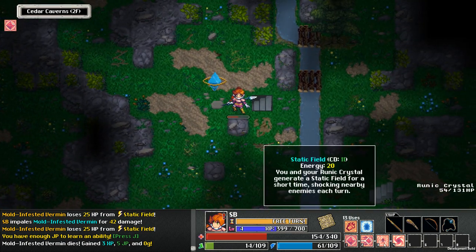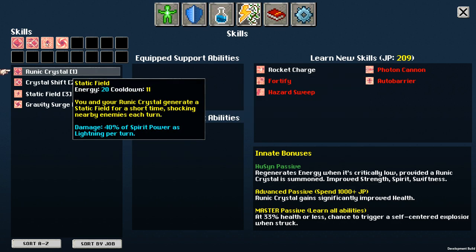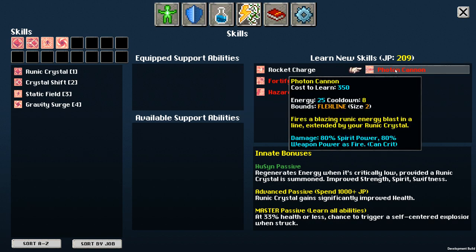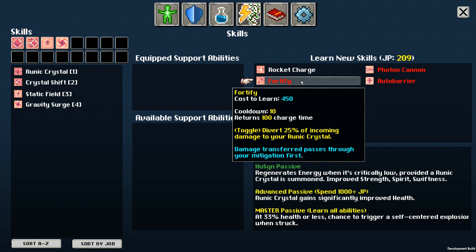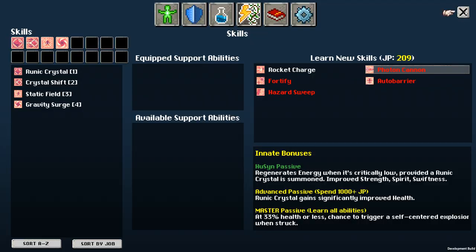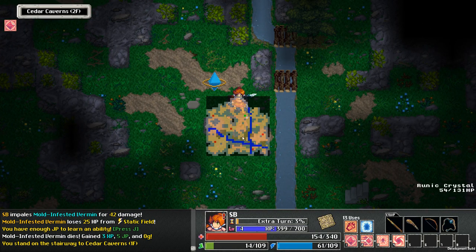Yeah, the damage output's pretty good. What was the damage on Static Field — 40% of spirit power per turn. Do I want to pick up Rocket Charge? We should probably try to pick up Fortify or Photon Cannon next, I think. Photon Cannon's exciting — and we haven't really come across a lot of good ranged damage sources yet, I feel like.